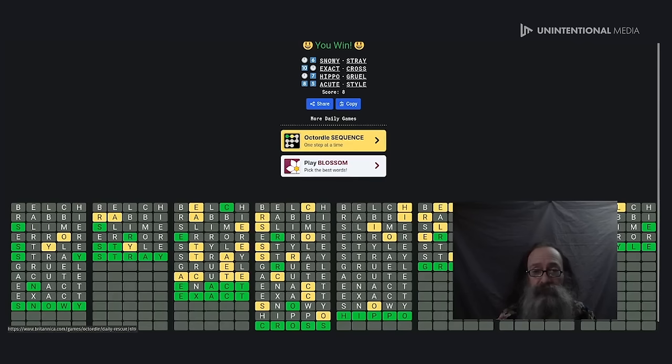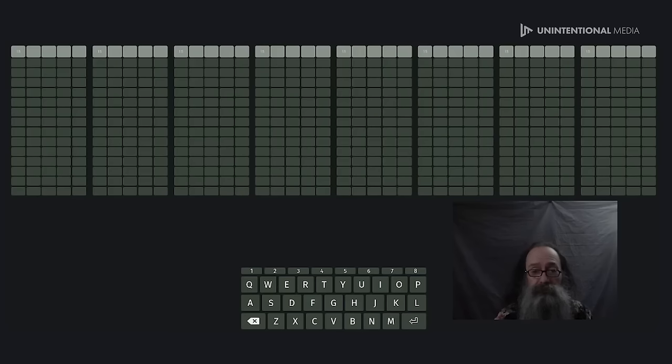Let's go on to the sequence. This is the same thing as the sequence in Quirtle — actually Octorl had the sequence before Quartal did, I think they kind of copied. Games are games anyway. My throat's getting a little dry. I'm also supposed to say like, subscribe, comment — YouTube wants you to do that thing. Whatever. Here we go — cushy, joint, freak.